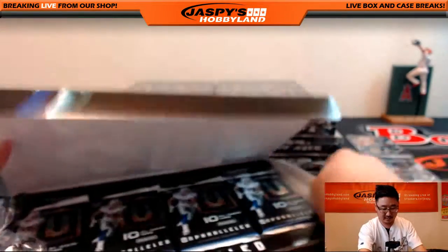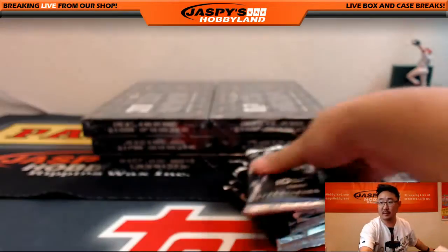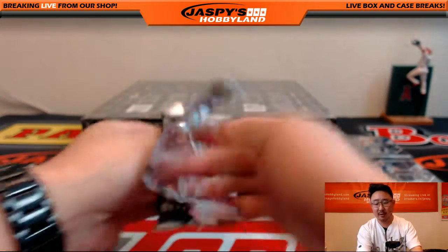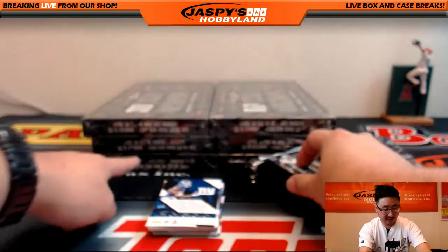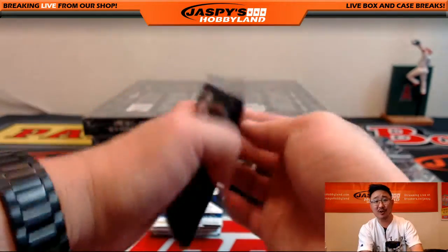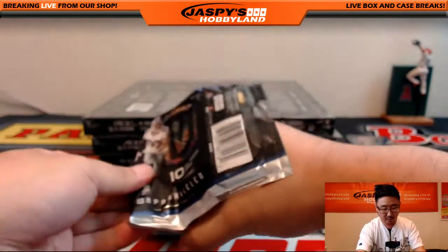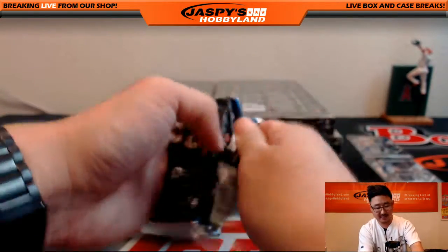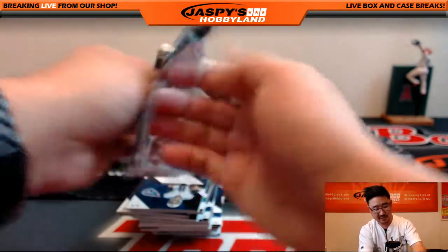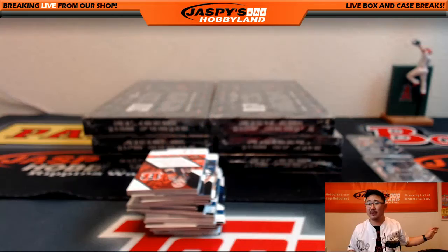Next box — plugging away, folks. Seven boxes to go — that's seven autographs, that's 14 relics. Still trying to adjust to West Coast time but should be fine by next week. I don't remember if there were any Lions in here. Blake, we have plenty of time to go. Was there an Eric Ebron relic in the first box? Maybe that's what it was.